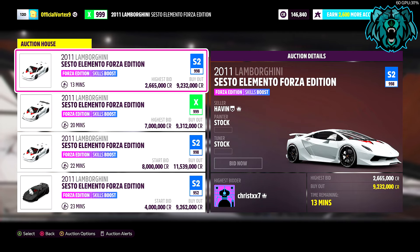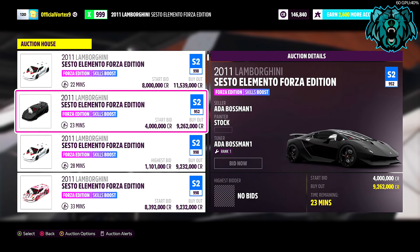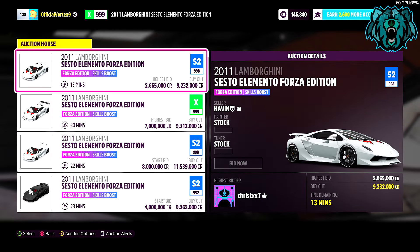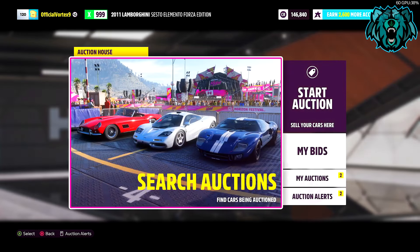I got lucky yesterday and managed to pick mine up for 5.4 million. You can get lucky but it just takes a bit of patience — usually they sell for about 7 to 8 million. So if you've got patience and you want the best car for this glitch, I'd recommend waiting it out and getting the Forza Edition Sesto Elemento.